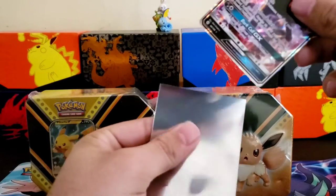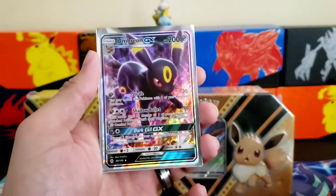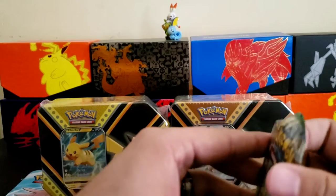Go ahead and sleeve this one up right here — that is a gorgeous card right there. Look at that, that's gorgeous. Last pack for this 10: Fates Collide. I dropped it — there goes the PSA 10!